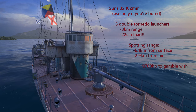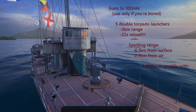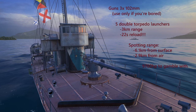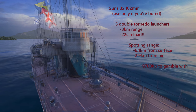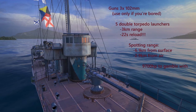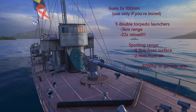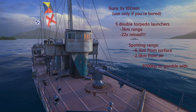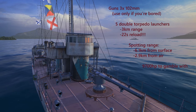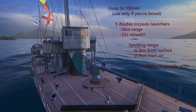First of all, guns — they're useless. 102mm and they're basically there just for show, just to occupy your crew while you're being killed by long range fire basically. The main armament of this Destroyer is the 5 double torpedo launchers that are essentially mounted so you can launch those torpedoes on both sides if you want to. The torpedoes have got a 3km range and they don't really do that much damage per torpedo.